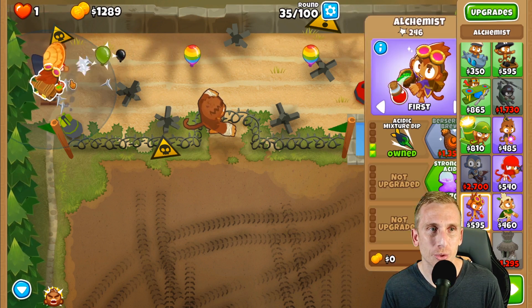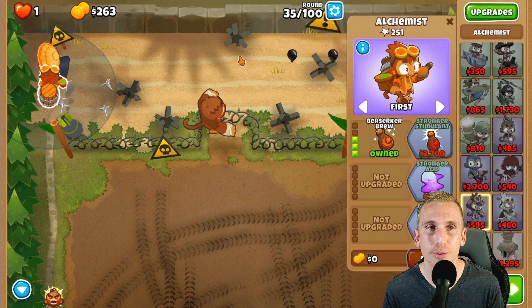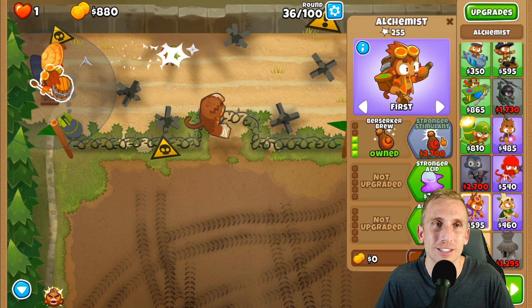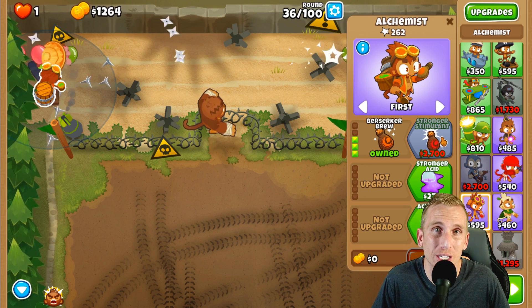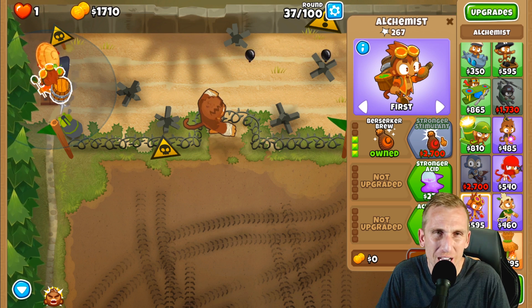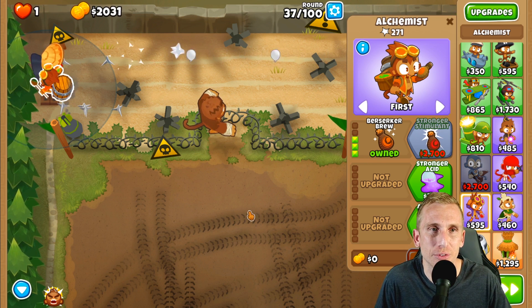Now we've got Bloon Jitsu, a 2-0-0 Alchemist, and Pat. Next we're going to grab Berserker Brew and then Stronger Stimulant. From here, guys, it's going to get really simple — the only time we really intervene besides upgrading and buying towers is in the 90s. It's kind of a bummer but it still makes it really easy; we're going to have to overclock our plane every time it revamps itself.